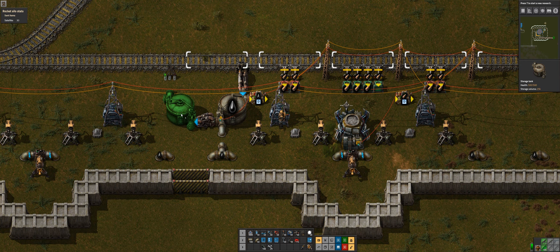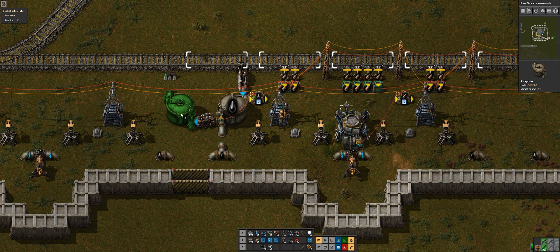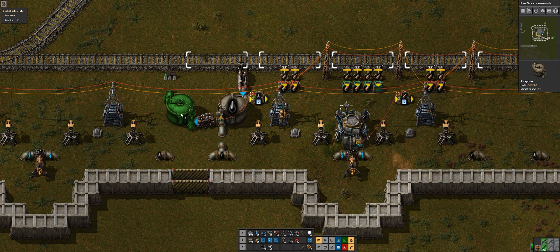At the moment this is set to 30 seconds of inactivity, but in the future it's going to be 'or' five seconds of inactivity, so if the train doesn't have enough to supply it and nothing is happening, the train will leave. I've just got it set up like this so we can watch the train and I can show you the signals before the train leaves, because otherwise it works pretty quickly.